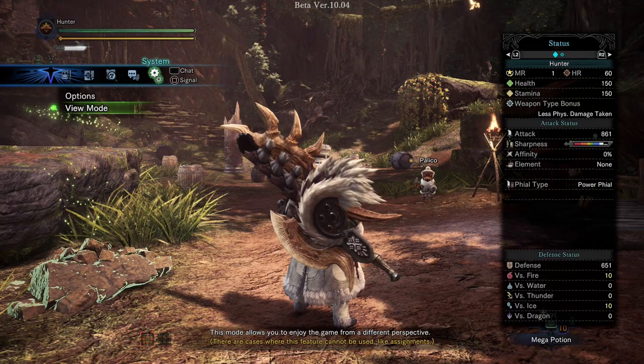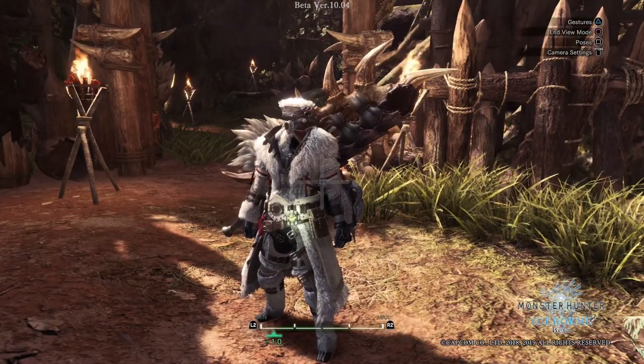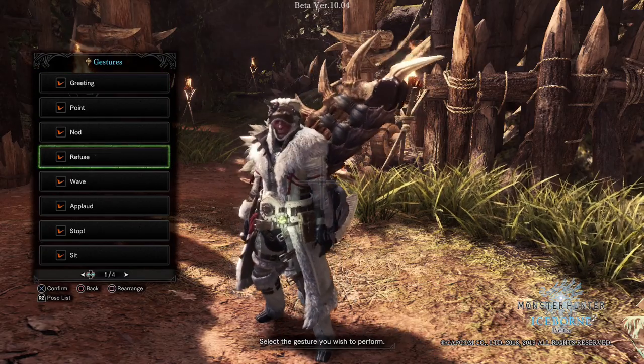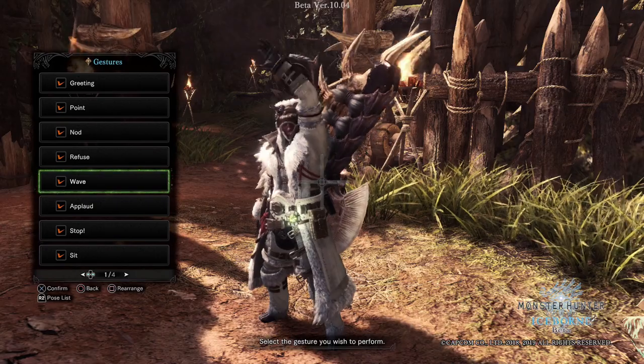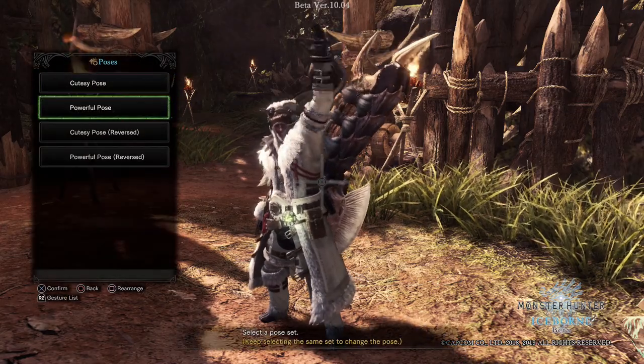Next is view mode. View mode allows players to gather hunters and palicos together for photos while changing their poses. This feature is popular among developers and publishers and is better known as photo mode, allowing players to take screenshots of their characters and environment.